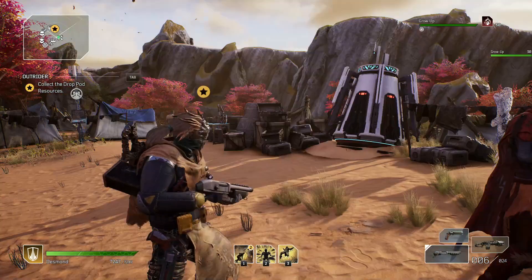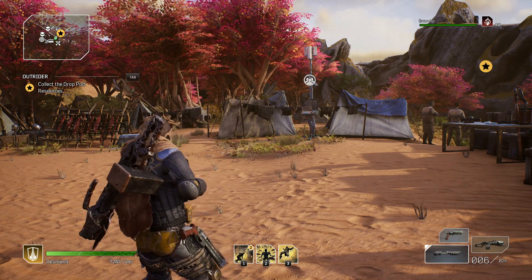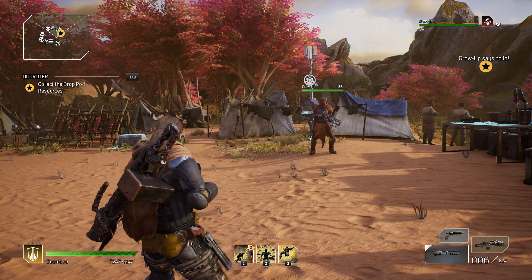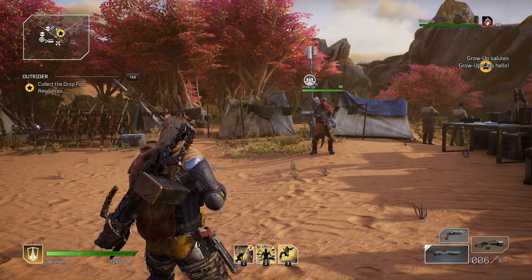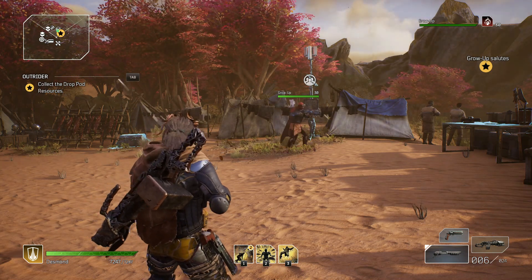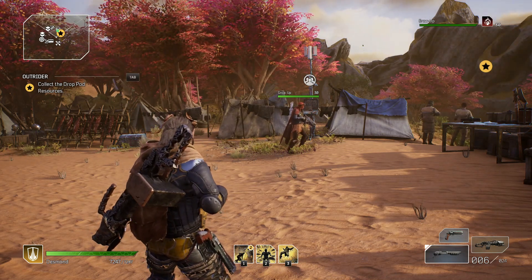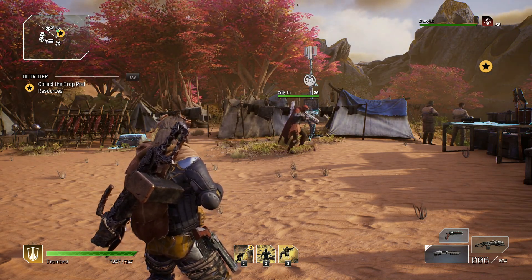Matchmaking is the fifth and final tip. Tiers are easier with more people in your party — there are more people to revive you, they may do more damage than you, and they might have a better build. It's an easy way to get past a tier you're having trouble with. So to recap: choose your expedition wisely, grind easy ones, go to lower levels if you need to, prioritize your upgrades using mod and rarity management, and use matchmaking. I hope you guys have a great day, your expeditions go well, and you're all tier 15 gold very shortly.